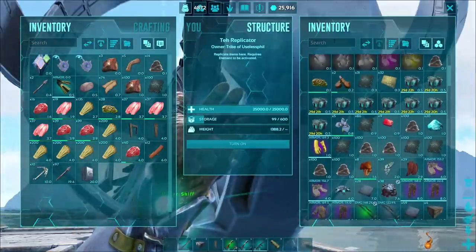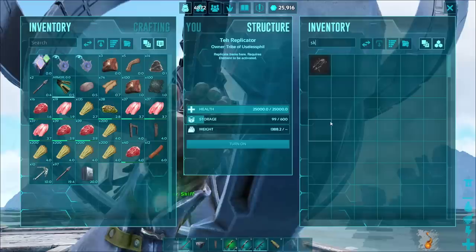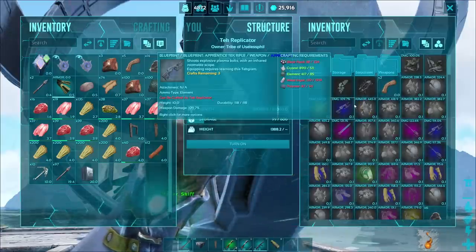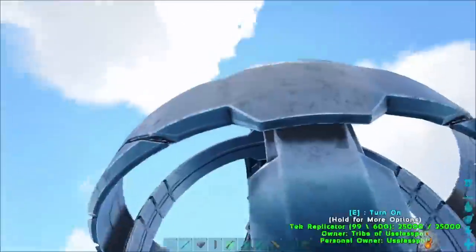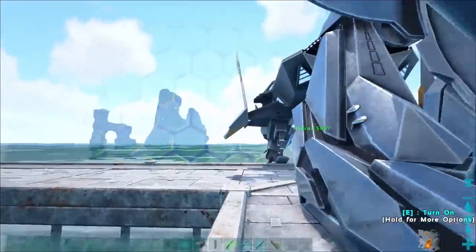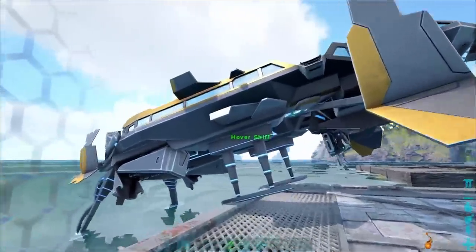Once you craft it, you might think it's stored in the Tech Replicator, but nothing could be further from the truth. I searched for it and couldn't find it there. So when I leave the Tech Replicator, I'm in for a bit of a surprise — behind it is my Hover Skiff, sitting in not too elegant of a position, but hey, it's a start.